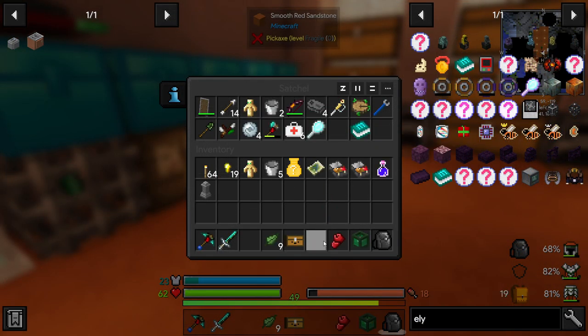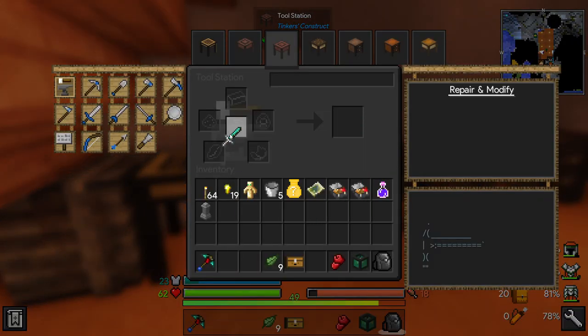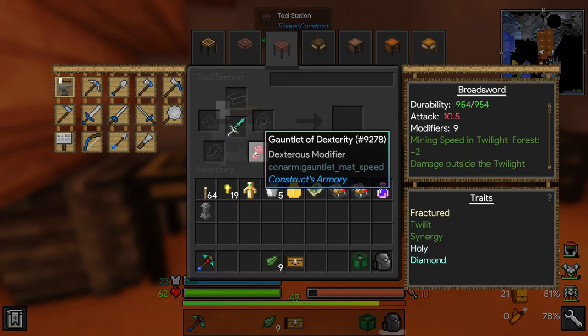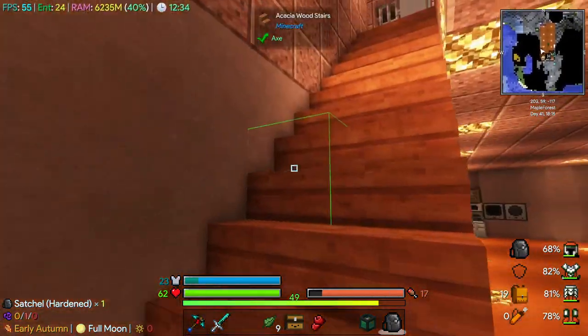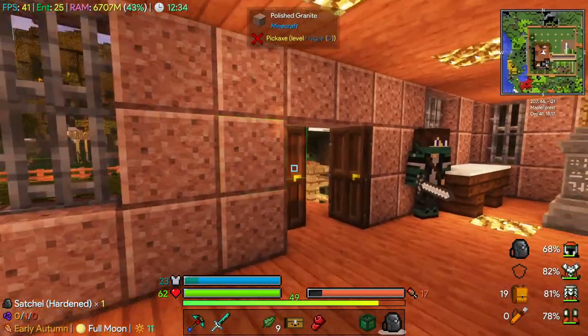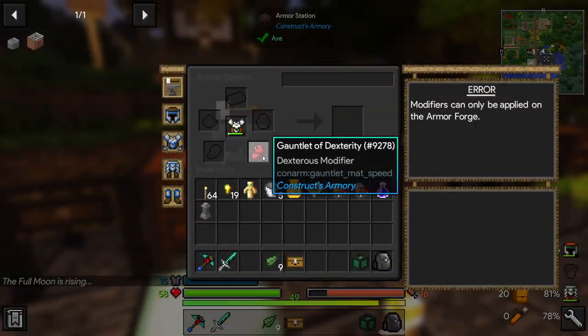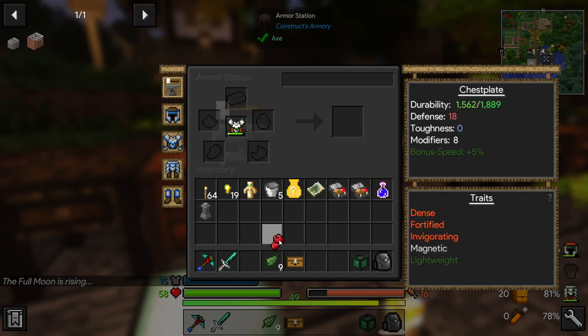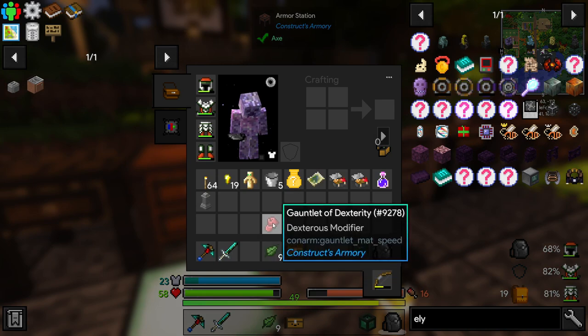Let's go test out this gauntlet of dexterity. It doesn't do anything - I suppose it's from Construct's Armory, so it makes sense that it only goes on our Tinker's Construct armor. Modifiers can only be applied on the Armor Forge. We can make the Armor Forge now, I believe, and probably the Tool Forge too, so we could get a Lumber Axe.